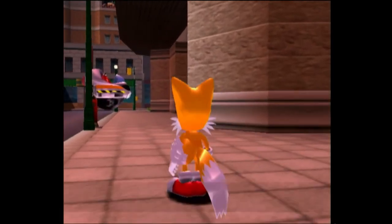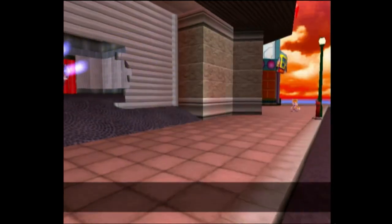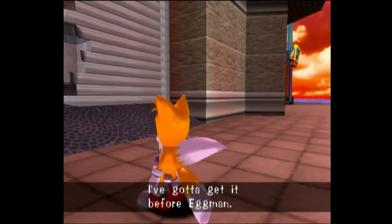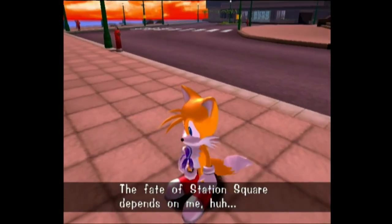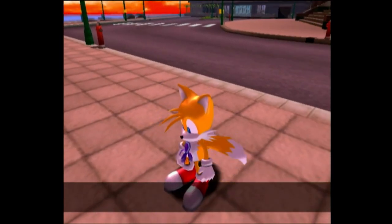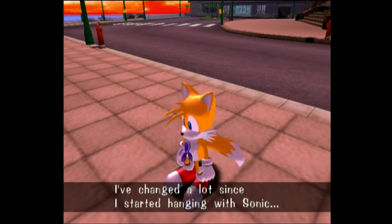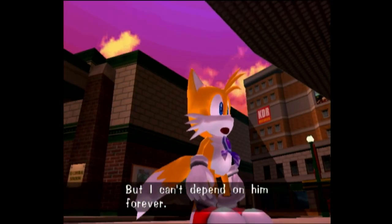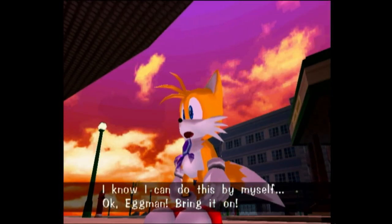Alright, I see the cutscene. Like I said, when I practiced this I skipped the cutscenes because I wanted to view them during the playthrough - let's just say they're kind of bad. Tails says: 'I've changed a lot since I started hanging with Sonic, but I can't depend on him forever. That was back in Sonic 2. I know I can do this by myself.'